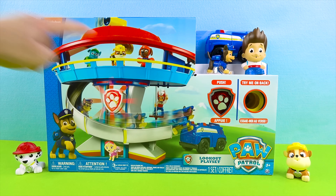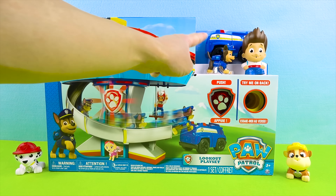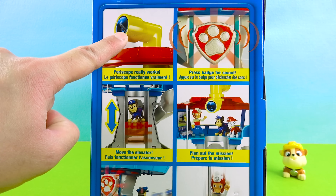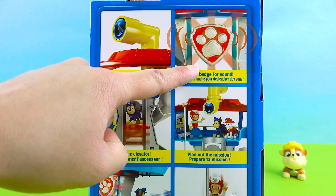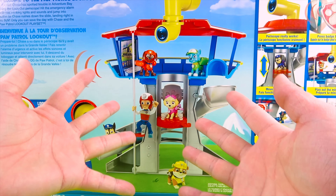It's the Paw Patrol Lookout Tower! How awesome! This Paw Patrol Tower is super cool! Look, there's a slide and it comes with Chase and his car! There's a periscope, a badge with special sounds, an elevator, and this is the HQ where we can plan for missions! Super cool slide and a working fire pole!